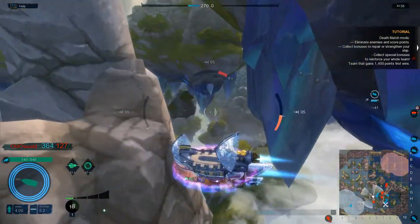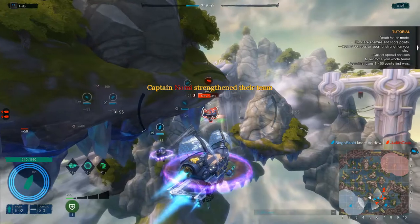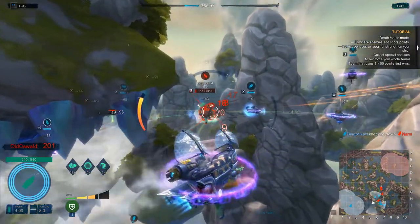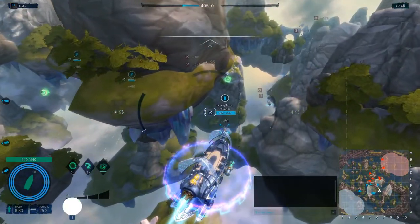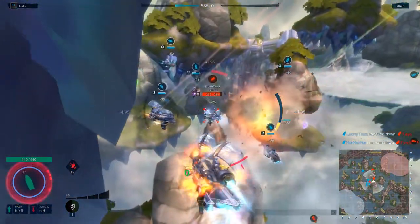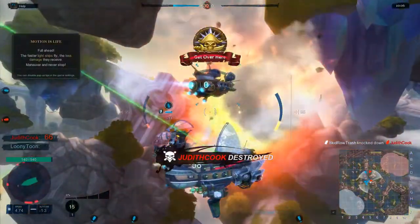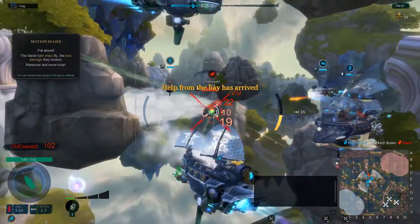This little ship definitely doesn't do much damage to enemies. I'll just lay down some constant fire and hopefully it'll help a little. How about a heal for everybody? We're going for points again — they have zero points and we're at 405, with a 15-minute timer in the top right. An enemy did a teleport move. Help from the bay has arrived — not sure what that means.